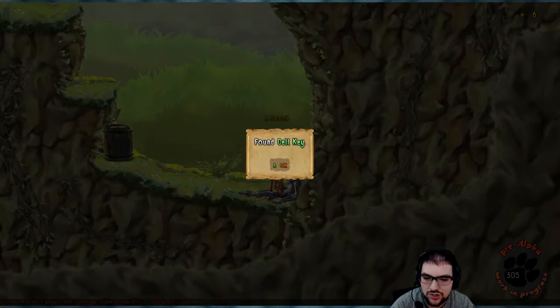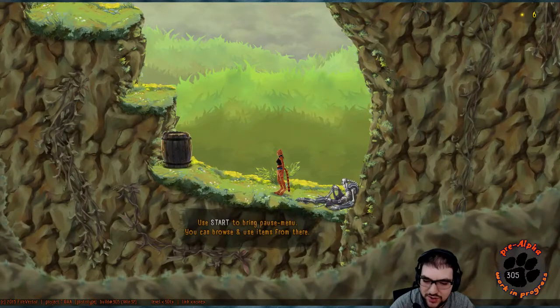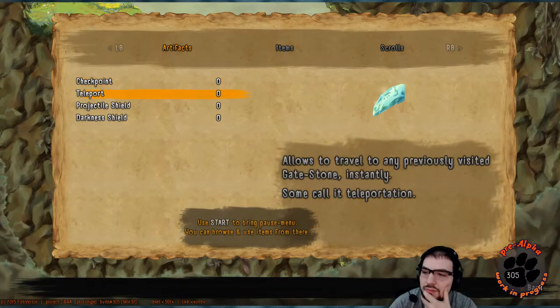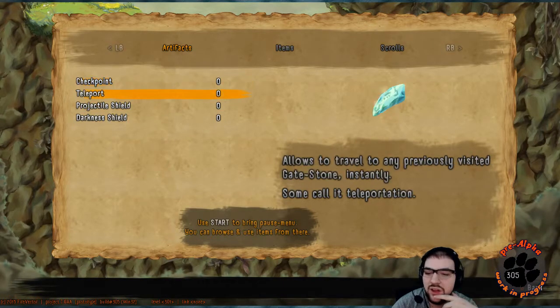What have we here? Search — found the cell key. So there seems to be some kind of inventory. Press start and you can browse your items. There are checkpoints and teleports. You can actually place checkpoints in this game — that's pretty cool. Teleports allow you to travel to any previously visited gate stone. Don't know what that is yet.